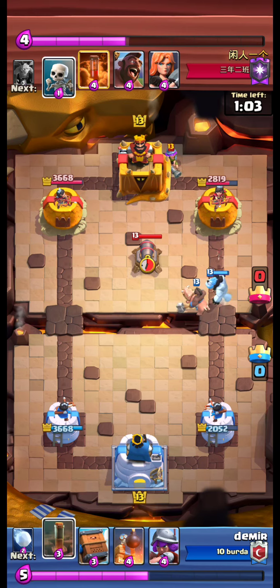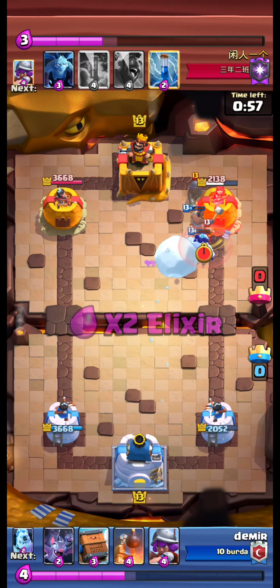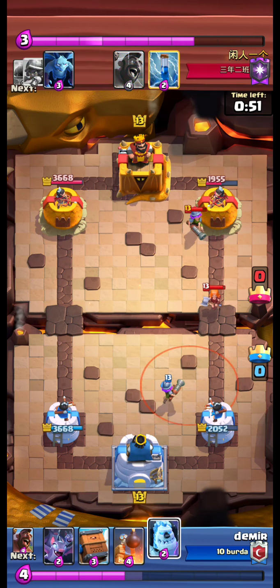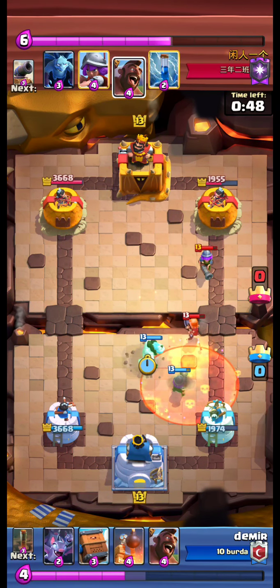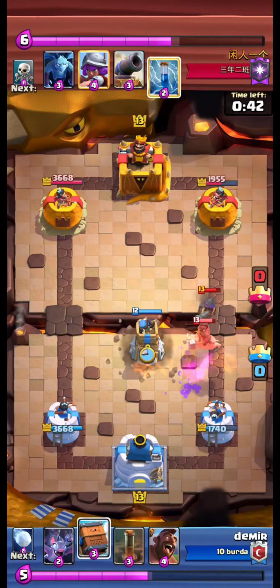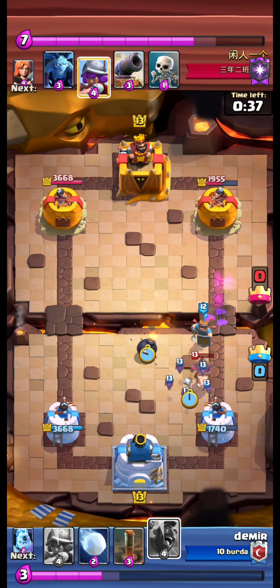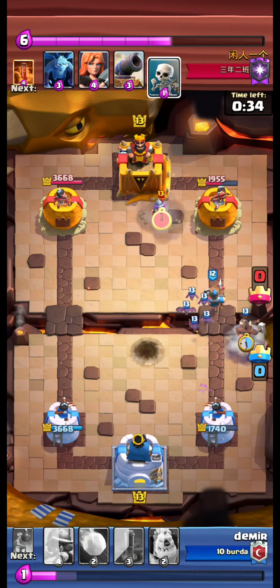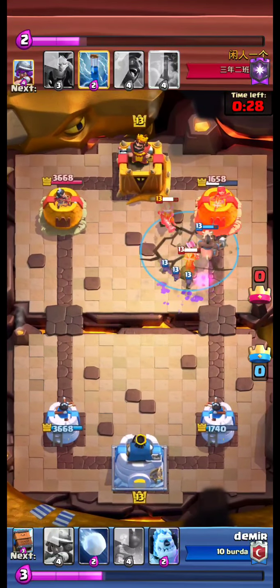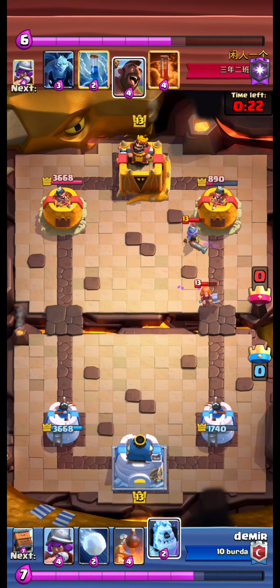We ice golem and hawk at the bridge — we push. We earthquake. Snowball — our hawk gets only one hit. We musketeer push. We ice golem. We bomb tower to pull the hawk. We royal delivery and bats the hawk. We send our hawk and use our earthquake. Our hawk gets one, two hits this time. Not bad.